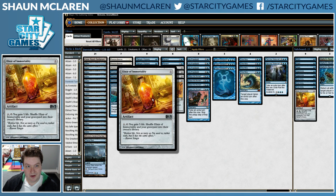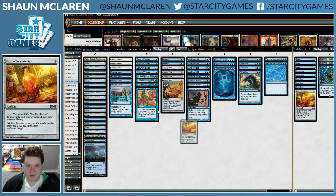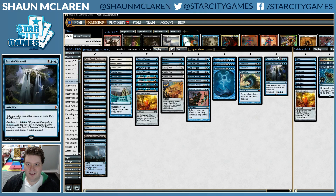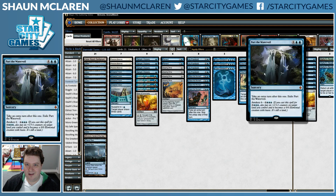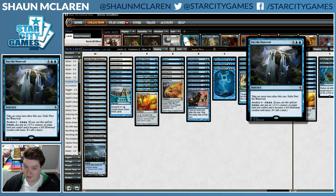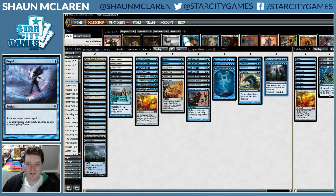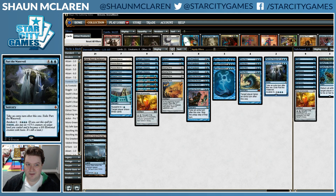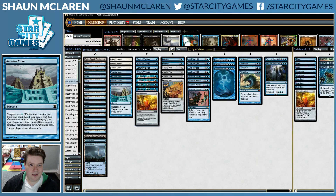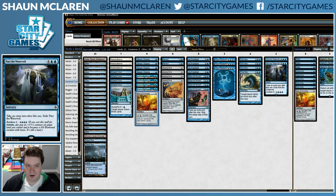Our win conditions include Elixir of Immortality — going through your entire deck is certainly one win condition. Ideally we awaken with Part the Water Veil, which is also just a more expensive Time Warp that is also a win condition once we have nine mana. If we're out of Part the Water Veils, since they exile themselves, we can deck our opponent with our lands and continue cycling Elixir of Immortality. But Part the Water Veil is going to be our main win condition.